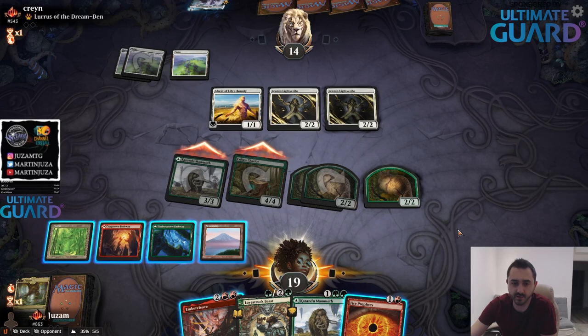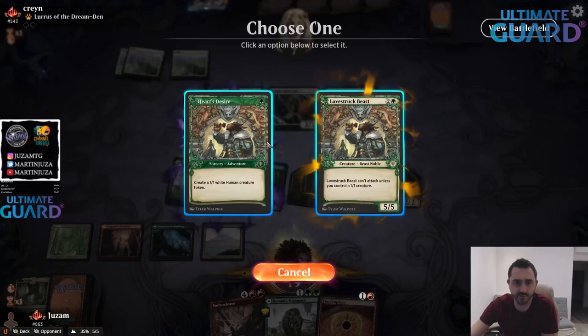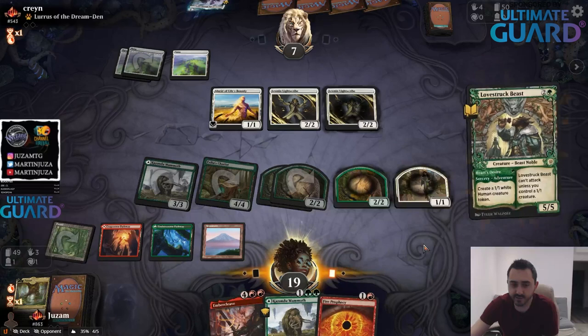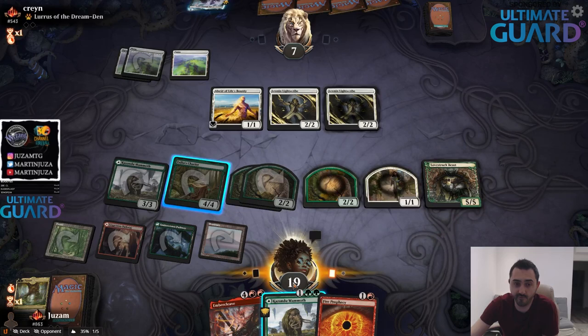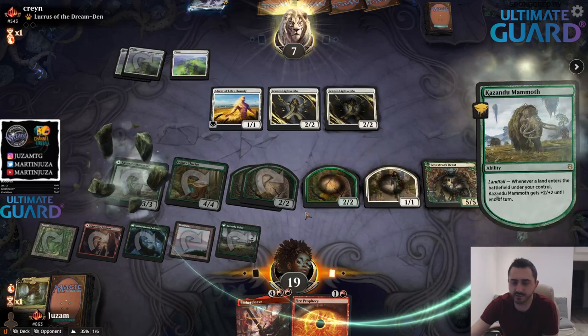I don't want to die. If I put this on the 13, it's not enough. Oh, I should have played the Mammoth — I could have attacked for lethal. So I'm just not gonna Cleave now. I'll just play the 5-drop, have three blockers. I should have played this big combat.